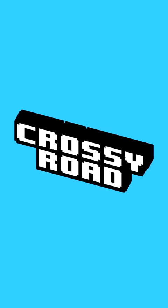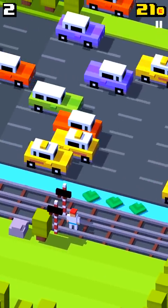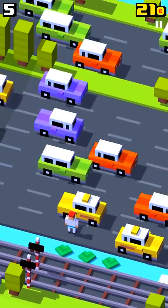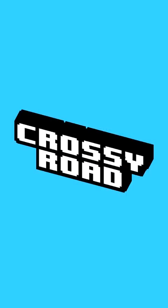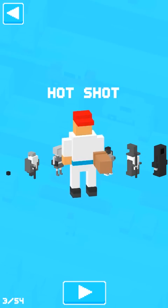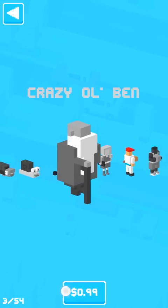I'm just trying it on this game right here — Crossy Road. That's a lot of cars. Anyways, what I wanted to know is: is that price showing right here at the bottom?